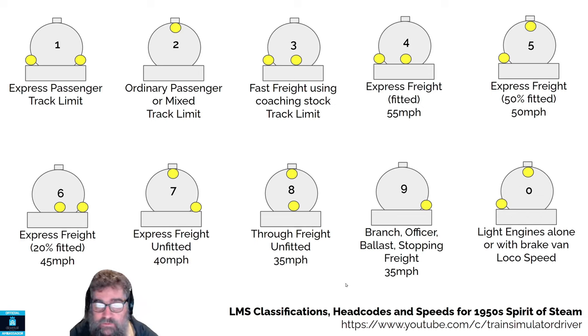So that's it for the head codes. But what do they mean? Well, they tell the signalman what the train coming at them is and how much priority it should have. The highest number one has more priority than number 10, for example. The signalman knows that if he sees one with three lamps, everything else can just bugger off out of its way and he needs to clear the line for it. For the others, it can help tell him how the train should be handled. For example, we often have a fast line and a slow line. If it's an express passenger, fast freight, or express freight with 50% fitted, you'd probably put them on the fast line because they're not going to hold anybody up. But the other trains, you'd want to put them on the slow line so you don't hold up faster stock.